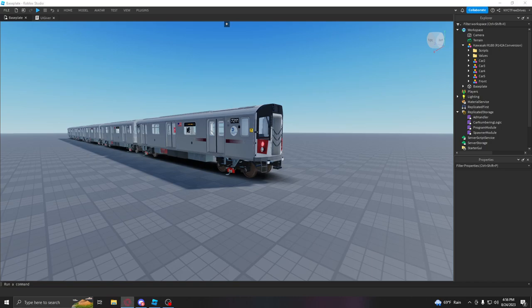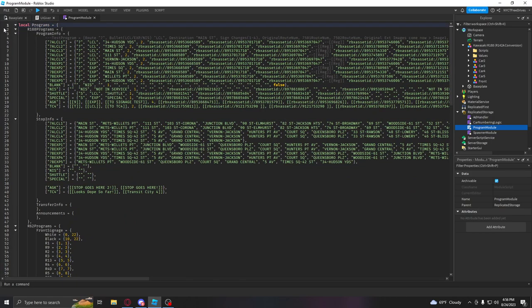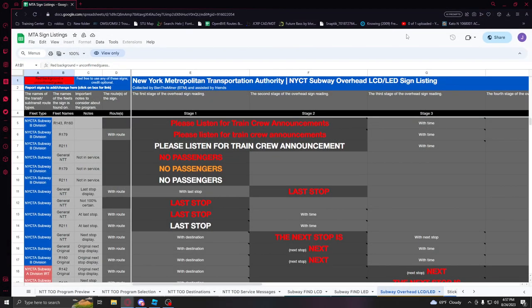We've set up the train already. Next chapter: creating signage for the train - how to create your own programs without a program creator. This is surprisingly easy and super simple. We're gonna make a completely new program. We're going to use the R188 like skips 111 and 103rd or whatever, and we're also going to use Ben the Miner's MTA sign listings program. Shoutout to Ben - that dude is a goat, he has like everything.